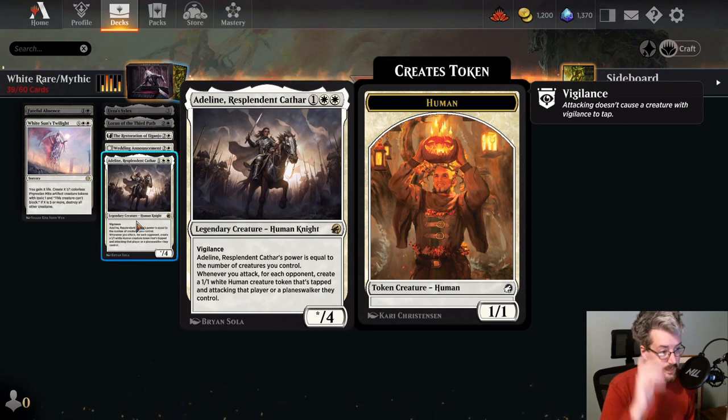Adeline is a legend, so whether you want multiples is up to you. Being legendary is a drawback, but Adeline is such a powerful card you might want more than one. She's incredibly powerful in an aggro deck and not bad for any deck. You don't usually see Adeline in midrange and control — control usually runs a bigger top-end creature — but I don't see why you couldn't. She can win the game on her own, so having a one-of copy is absolutely worthwhile.